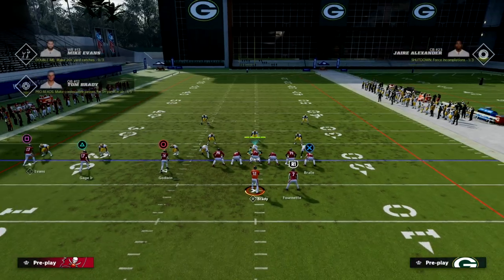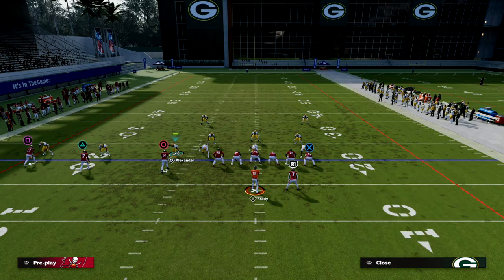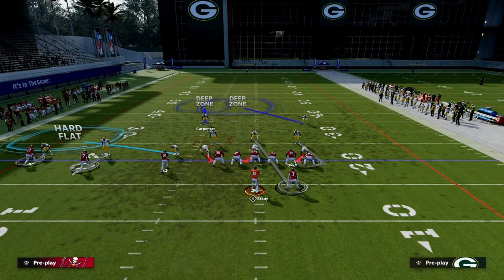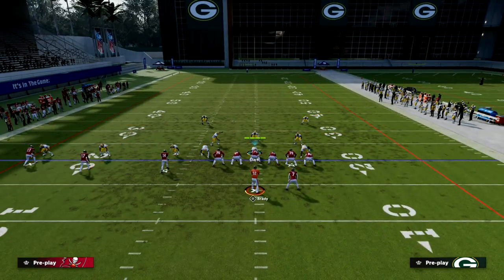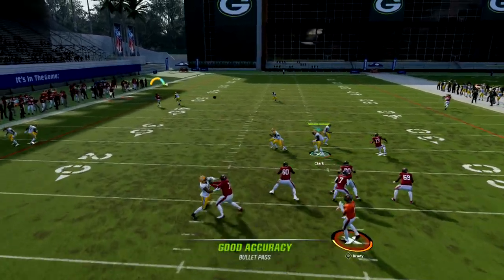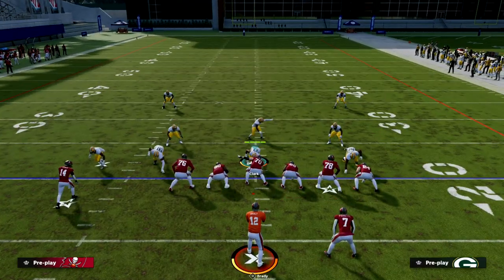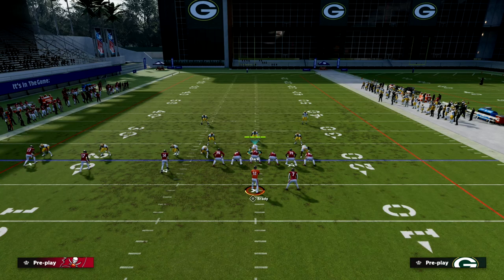The number three receiver is a problem in almost any formation you face, and this little principle I'm about to show you is going to slow that player down. What we're going to do with this safety is drop him into a zone, and I'm going to put him into an inside quarter. What you'll notice is this inside quarter will match that number three receiver wherever he goes. You'll see he'll match this corner route and drive on it, and a lot of times he'll get these glitchy animations where he picks the ball when it might look open.